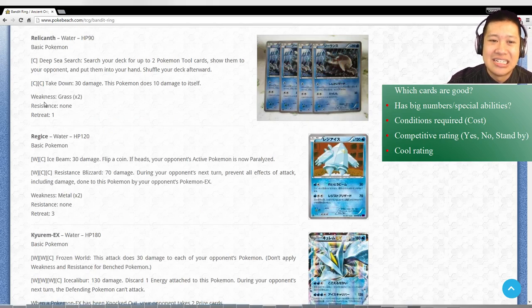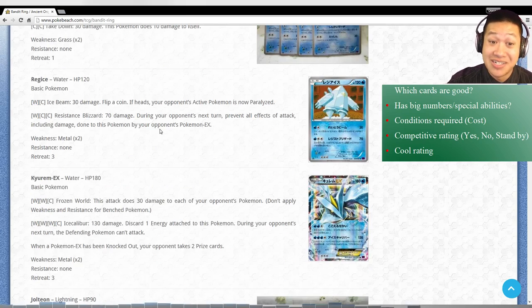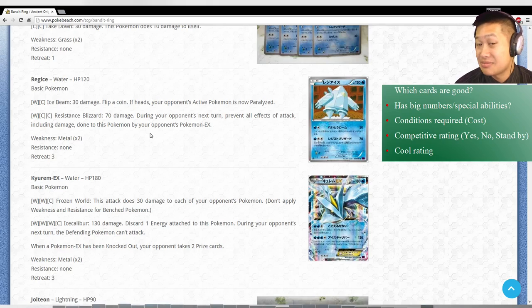Moving on to Relicanth - no, this is the card that you skip. You get two Poke Tools from your deck, but you can probably just get them other ways through draw or control trainers, and the numbers aren't there. Regice - oh yeah. This is a Suicune replacement - the card that blocks EX cards. Because Resistance Blizzard means during your opponent's turn they can't harm Regice if it's an EX Pokemon. So as long as you charge it up, it's probably going to be a very annoying card. But you have to charge it up and it's not an ability, so there's more leeway for your opponent to get through Regice. But Suicune has always been quite annoying, and this reminds us of that.